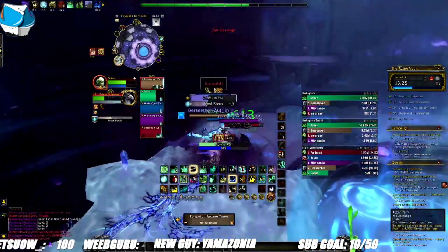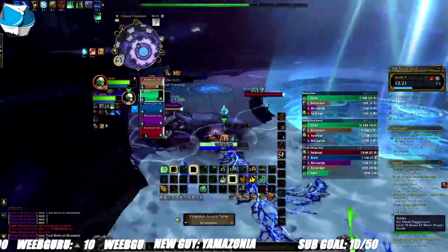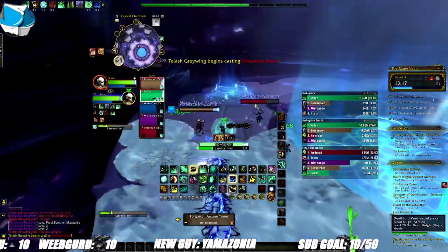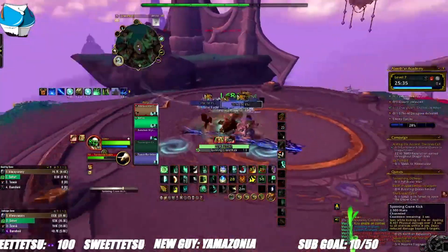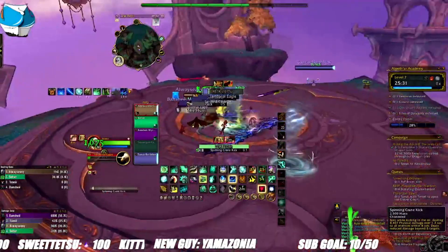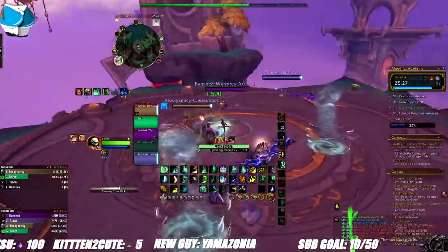Fistweaving can be a little scary, but my general rule is that when at least two targets get below 50% health, focus heal them by casting Renewing Mist on both, then Soothing and Enveloping Mist on the lowest member in that order. If further healing is needed, cast Vivify. When the whole party has suffered, cast Chi-Ji the Red Crane and keep swinging, or use Revival and focus heal targets until it's safe to fight again.